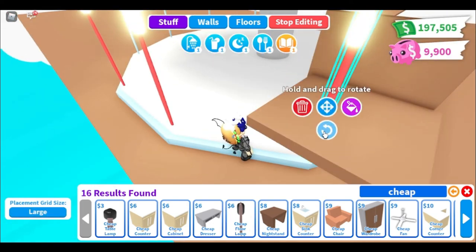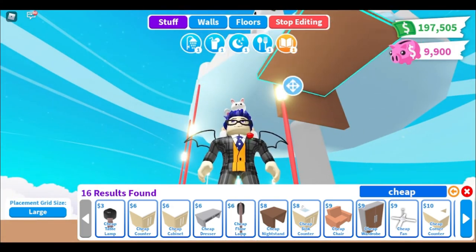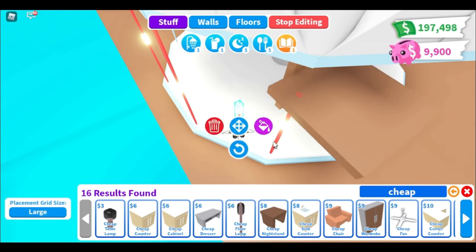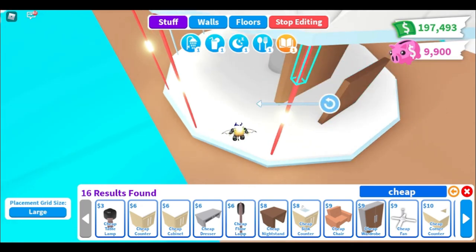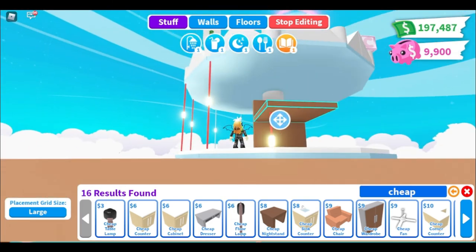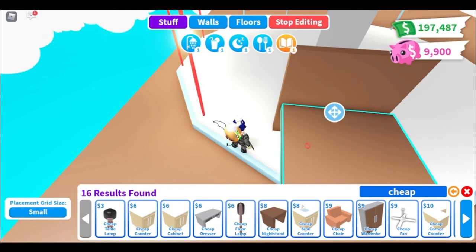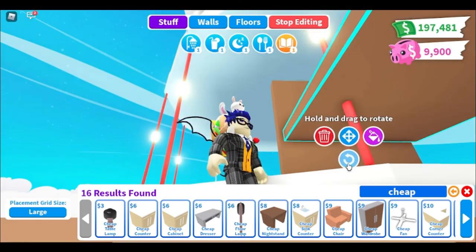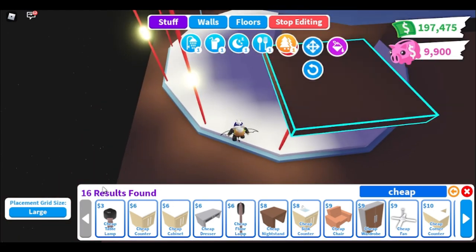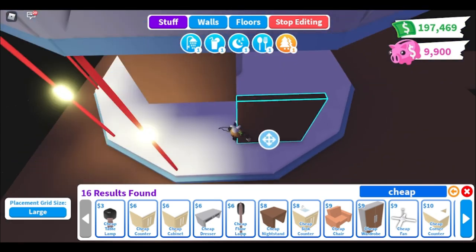I tried it all on large placement grid size but it just wasn't long enough, so I actually had to do it on small placement grid size so it would reach up far enough and you wouldn't see the lights on the top or the bottom — you just see the one in the middle. I kind of like it. It looks really well at the very end after it's all painted.